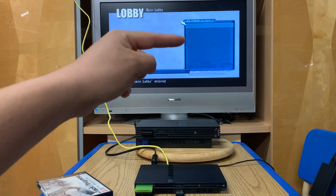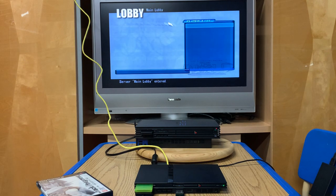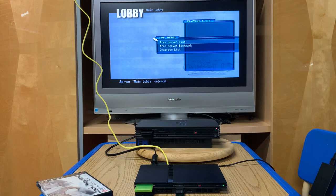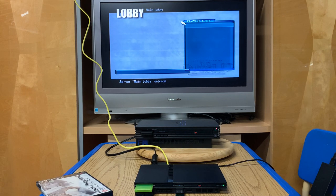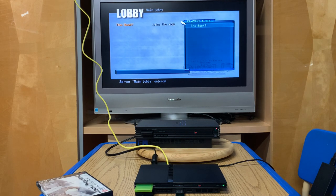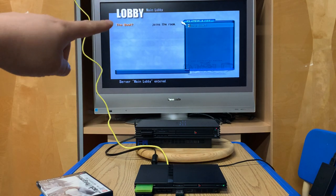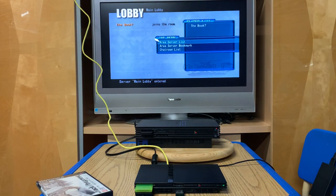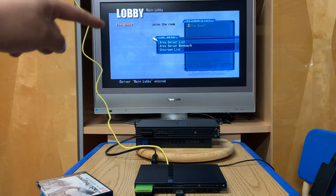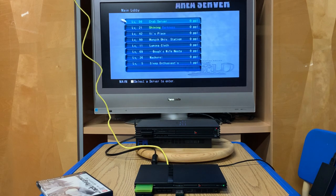There's someone who logged on - it has an automated message that says 'join the room,' their character name, and a list of everyone that's online. The first thing you want to choose is the area server list. This will give you a list of all current servers hosted on Windows machines, unless you're emulating Windows on Mac or Linux. You have the server levels on the left, the server names, and how many people are online.